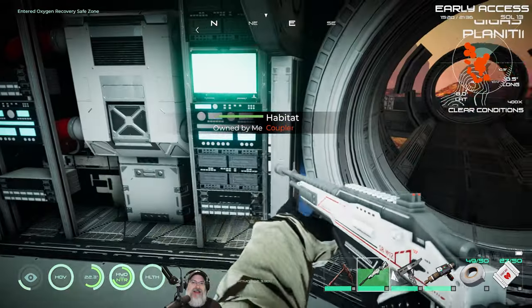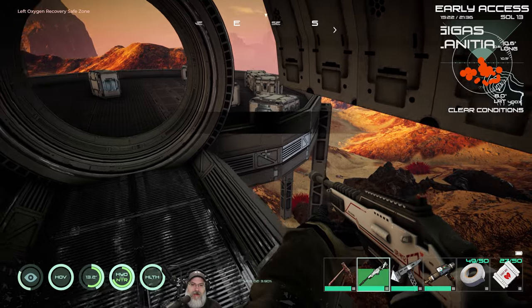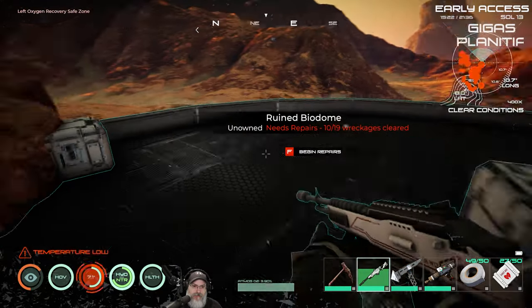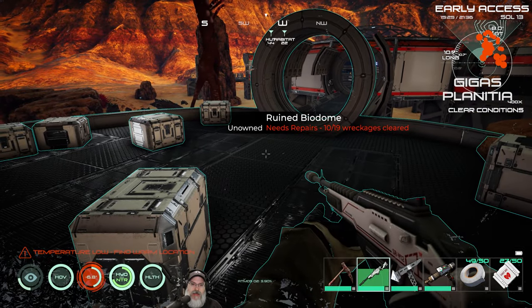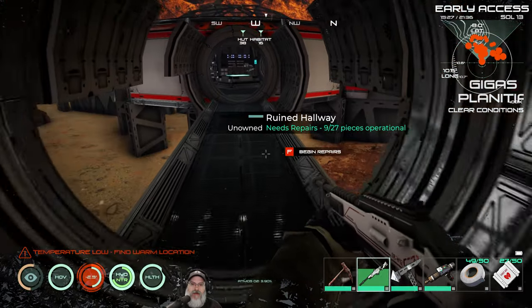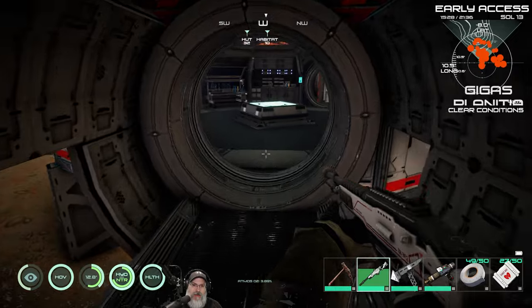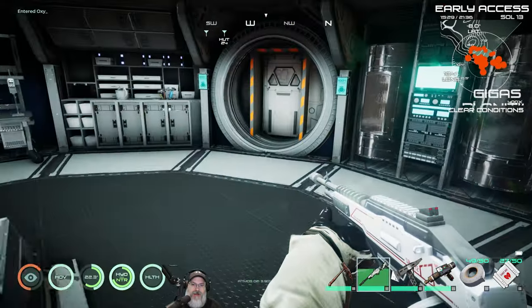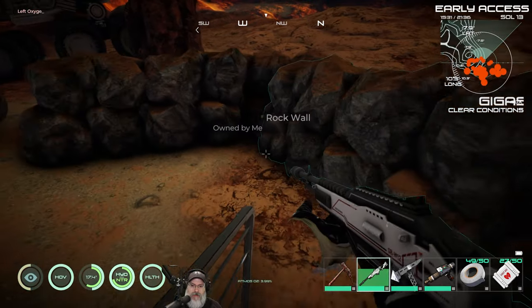Basically, the deal is, if you want to remove a habitat — or in this case a biodome — you start to repair it. As soon as you repair one part of it, it becomes yours. You own it. And then once you own it, you can actually take it apart or dismantle the whole thing with your multi-tool.